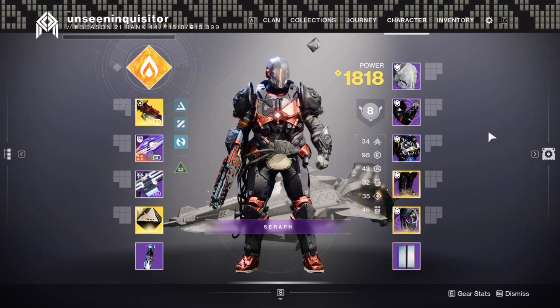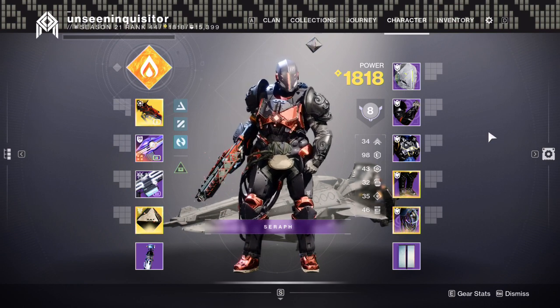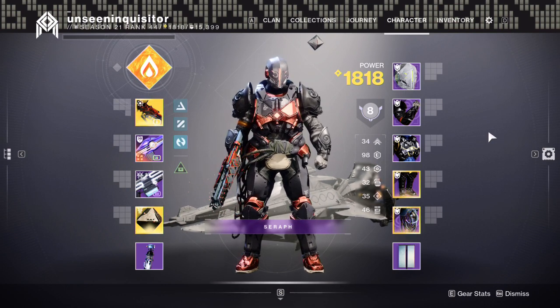As I mentioned in the Build Basics, if I was going to be in a New Light scenario, knowing what I know about the subclasses, classes, and builds, I would definitely be going with a Solar Titan Sunbreaker build that I call Firestorm. It's just what I call it, but it's a very popular build in general that's out there in different iterations.